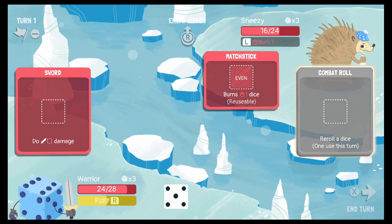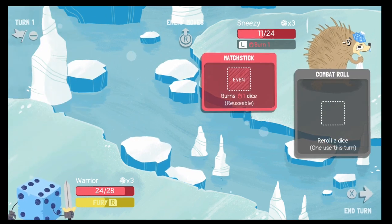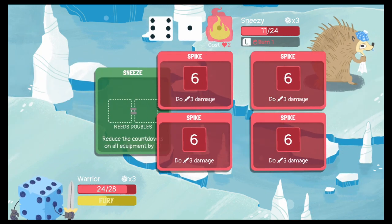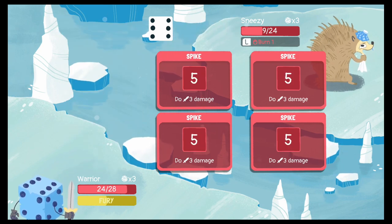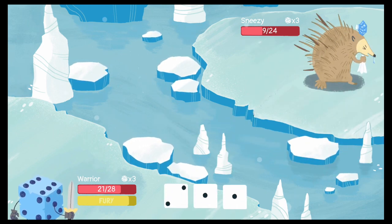Let's re-roll this and hopefully get something higher. We'll take that, because we're just going to use that with our sword. Nice! He's burned. He does a lot of stuff — spike damage. He sneezed at me, apparently. Ouch! That's not good.